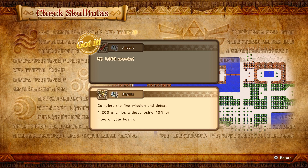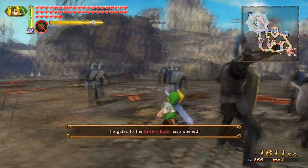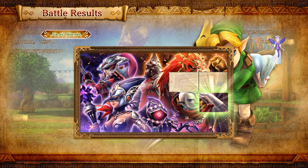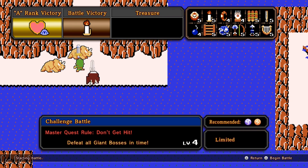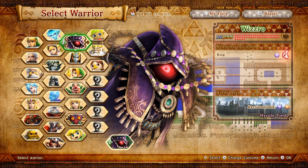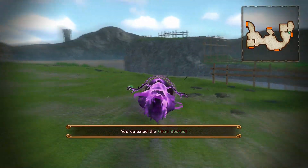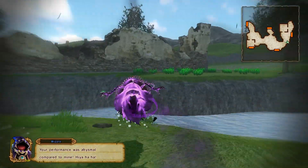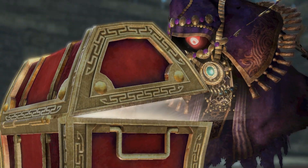Complete the first mission and defeat 1,000 enemies without losing 40% or more of your health. Once you meet the requirements, the second Gold Scuttle will appear to the north of the South Rock Face Keep. Select Wizzro for this mission. If you achieve A rank battle stats, a treasure chest will appear with a full heart container for Wizzro.